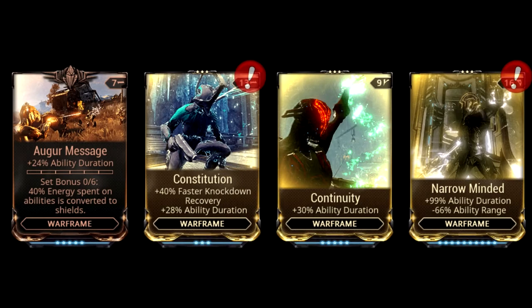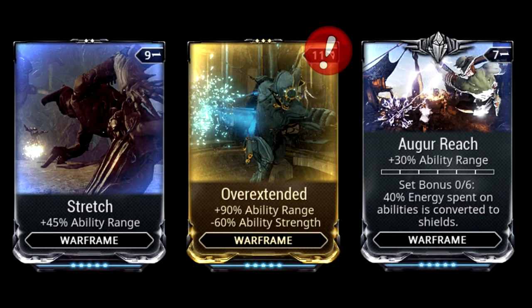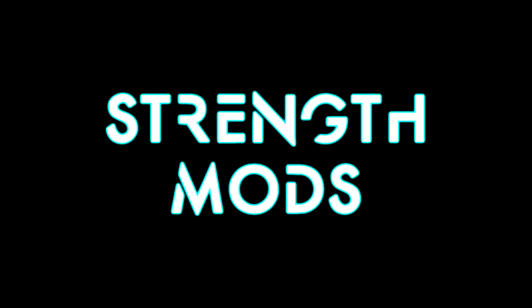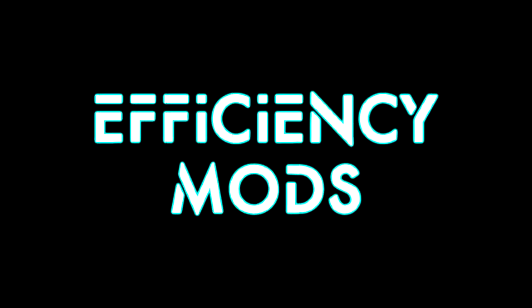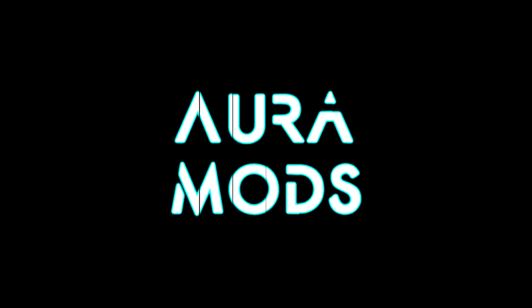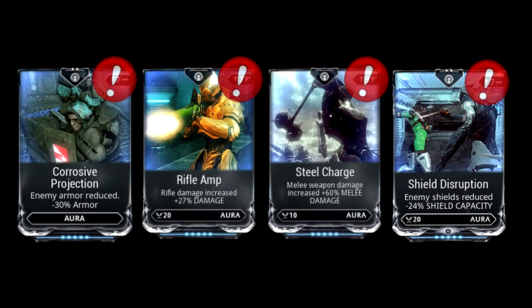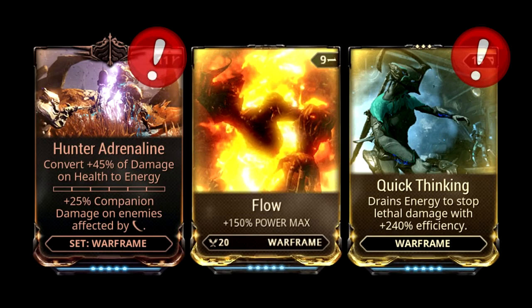Warframe Mods — Duration Mods: Augur Message, Narrow Minded, Continuity, Constitution. Range Mods: Stretch, Augur Reach, Overextended. Strength Mods: Intensify, Blind Rage, Transient Fortitude, Augur Secrets. Efficiency Mods: Streamline, Fleeting Expertise. Aura Mods: Steel Charge, Rifle Amp, Corrosive Projection, Shield Disruption. Other useful Warframe Mods: Hunter Adrenaline, Quick Thinking, Flow.